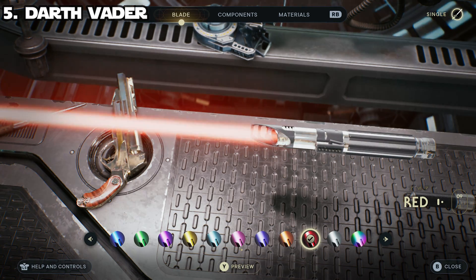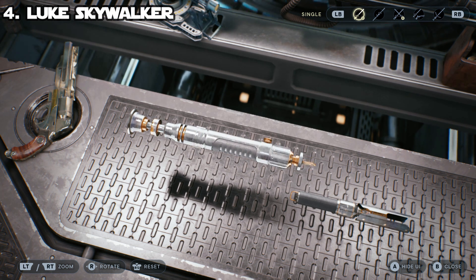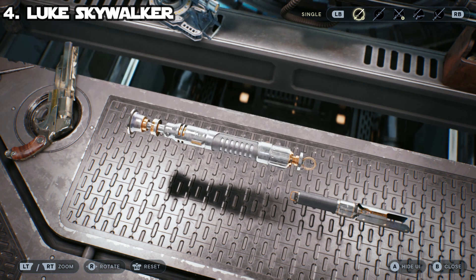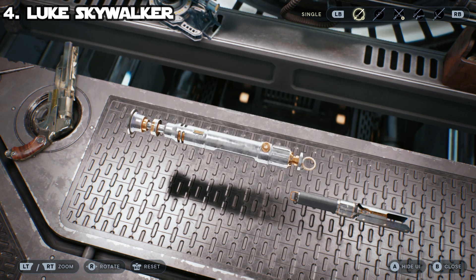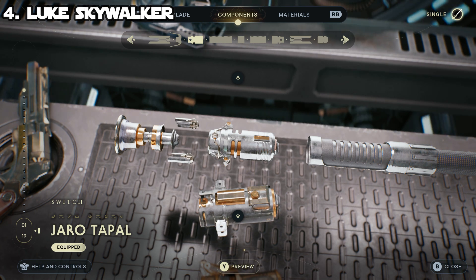That is the first saber — Darth Vader's. Let's move on to number four. For our number four spot we have Luke Skywalker's master lightsaber, the one he creates and uses in Return of the Jedi. This is one of my all-time favorites, so I definitely wanted to recreate it. It's not super easy to imitate because there are a couple of design elements that aren't replicable, but I think this comes pretty dang close. For components, for the emitter you need the Eno Cordova one — it's essential, no other component will work, because it's exactly the same style as Luke Skywalker's master lightsaber. For the switch we're going with Jaro Topal's because it comes closer than any other switch I tried.